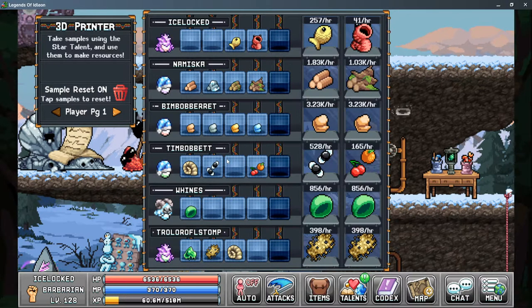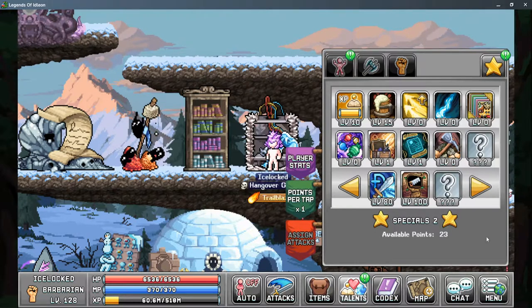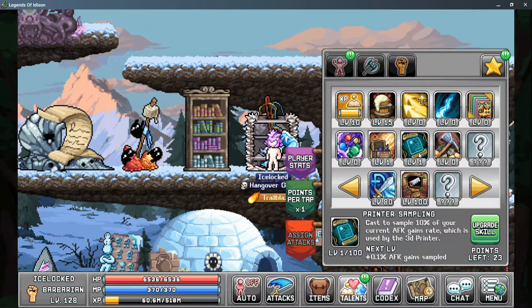You don't have to do this if you are just upgrading the sample size of your current items. So now we know what the printer does, but how do we get those samples? In the star talent tabs of page 2, you do have the printer sampling talent. You are required to have a minimum of 1 point in this talent, and it gives you a base rate of 10% of your current AFK gain rate. If you have enough spare points, you can increase this to 100 points to have a base sample rate of 18%.